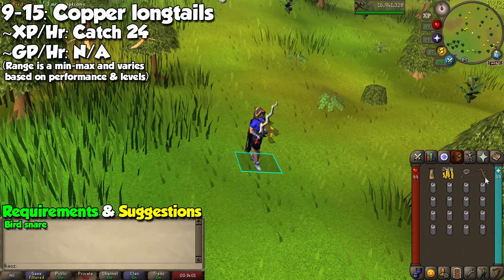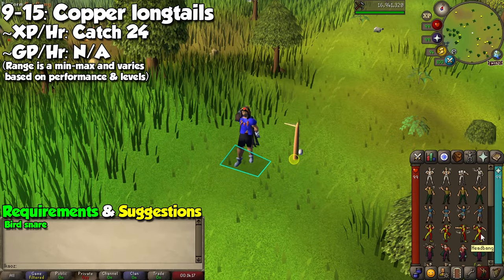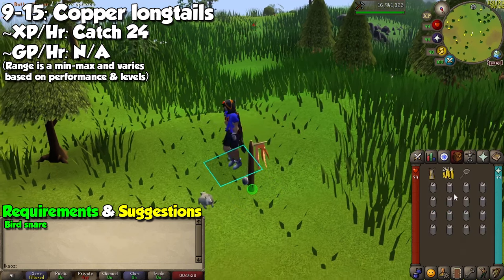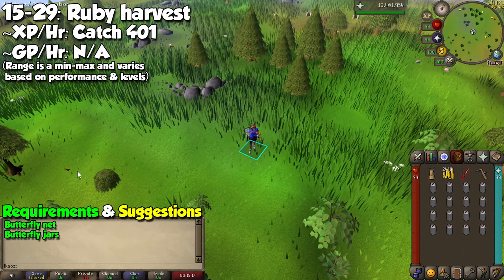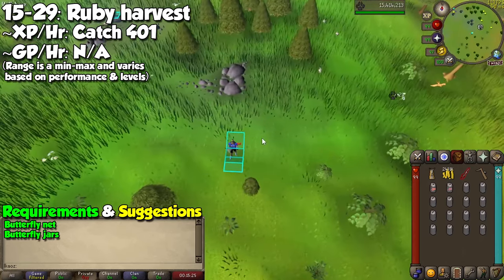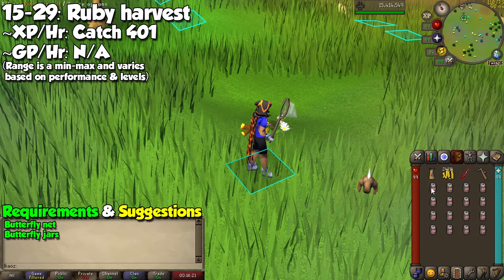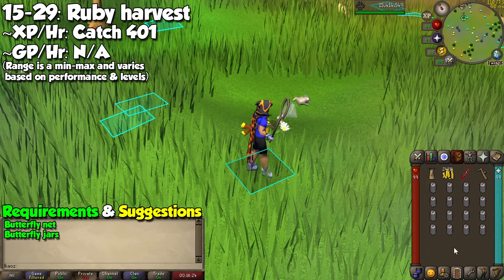The next method is incredibly simple: grab a bird snare and go to the Piscatoris Hunter area, set it near the orange birds called Copper Longtails, and wait for them to trigger the trap. You'll be doing this from levels 9 to 15, which doesn't sound like a lot — and honestly it's pretty slow. You can also take a butterfly net and butterfly jars to catch butterflies called the Ruby Harvest, also located in the Piscatoris Hunter area. Simply click on the butterflies, and when all your jars are full, empty them to catch more. Do this from levels 15 to 29, which is faster and more entertaining than catching birds.